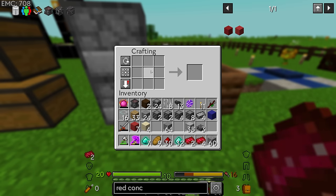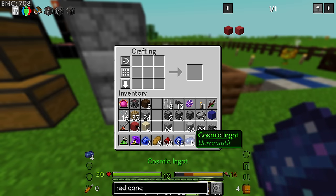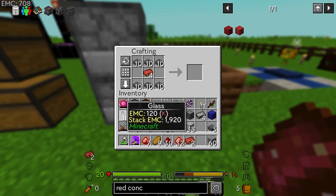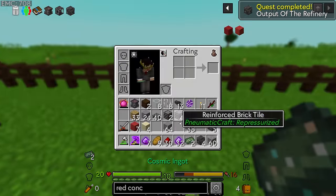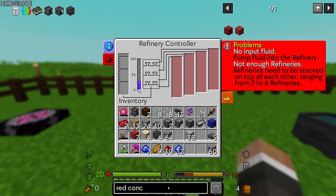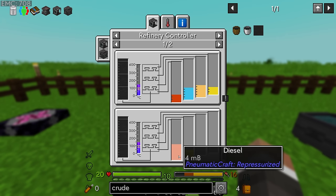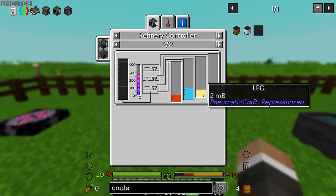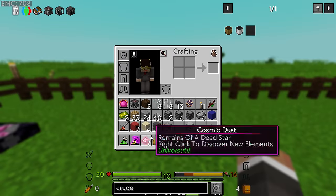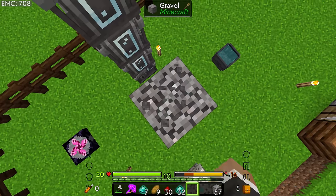Those slabs should just be craftable into the refinery outputs. For whatever reason these two cosmic ingots don't stack, and it looks like you can't shift-click recipes into the crafting table that use the cosmic ingot. But we do have four refinery outputs, and these basically just go on top of the refinery controller. You can put crude oil into the refinery and it can have one to four outputs - if you put two on you get diesel and LPG; if you put all four on you'll also get gasoline. Let's go all the way up, and now when we process our oil we'll get all of those byproducts.